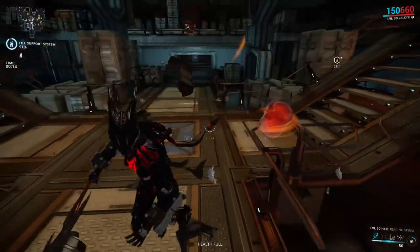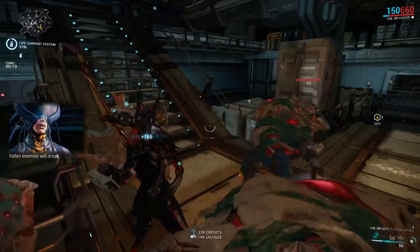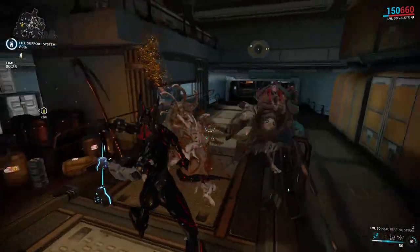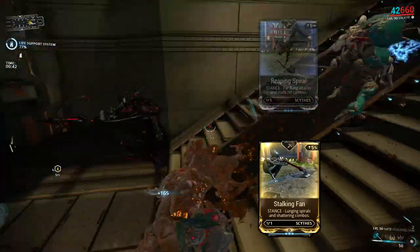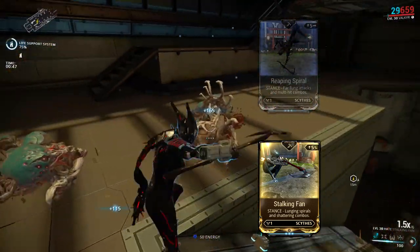This stance drops from the Corpus crewmen, so you want to do Corpus missions between levels 1 and 15, because above level 15 the regular crewmen will be replaced by elite crewmen, and elite crewmen do not drop this stance. Moving on to the second stance, Stalking Fan, which is described as a stance with lunging spirals and shattering combos, and it has a double dash polarity which matches the Anku and Aether Reaper.